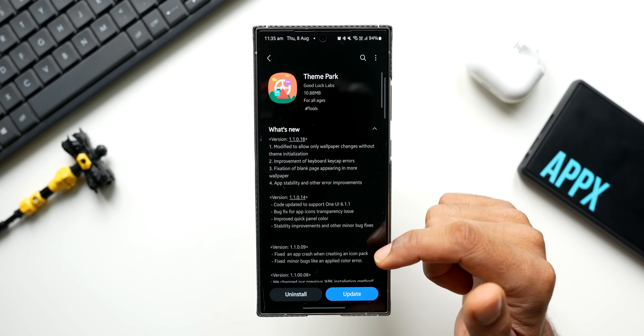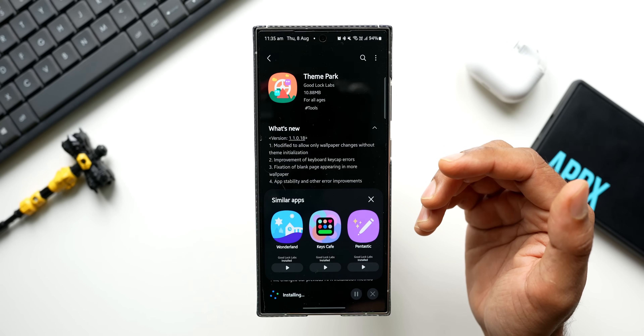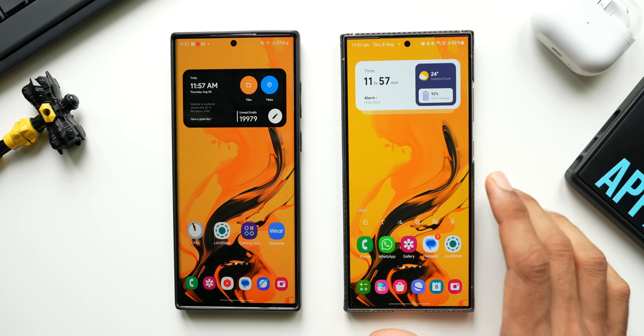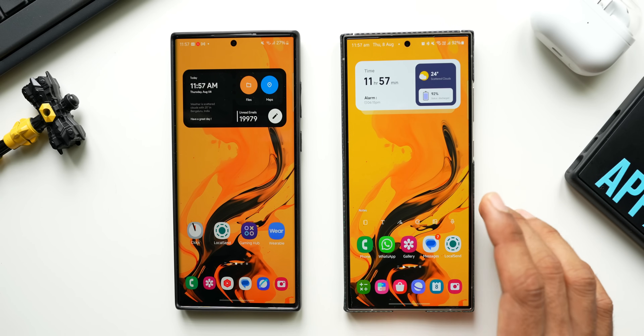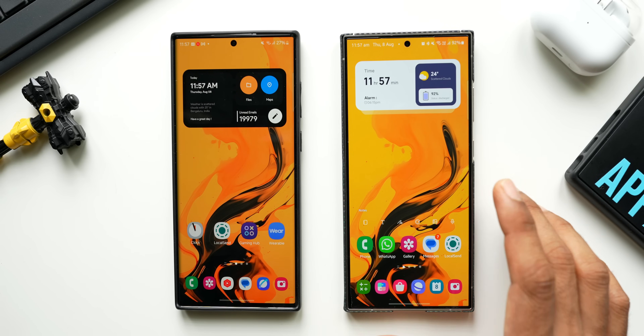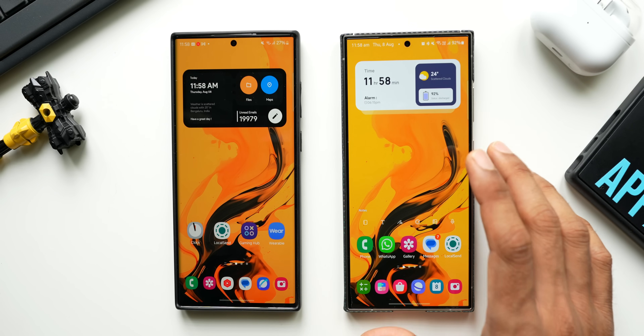Let me go ahead and update the Theme Park application. I'll tap on update — it's just about an 11 MB update. To show you what has exactly changed with this update, especially that first point mentioned, I really had to spend some time comparing the current version with the previous version, and finally I figured out what exactly changed.